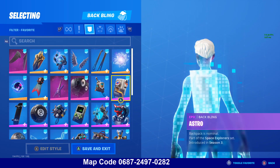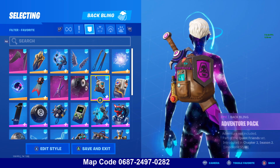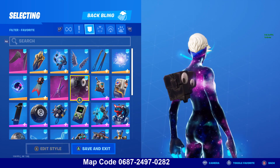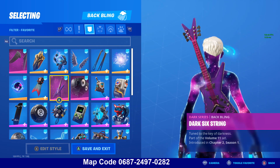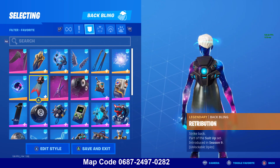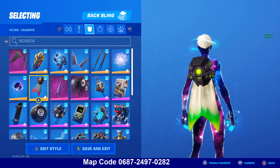Infinite Bloom — awesome. Astro — looks good, space theme. Adventure Pack — pretty good. If you had a brown backbling, a brown pickaxe would look good. Lil Kev. Dark Six String — looks awesome. Retrobrute — looks good. White could also work, but blue definitely works.